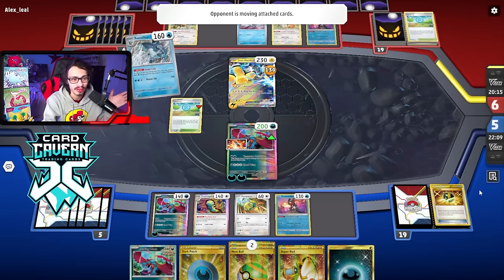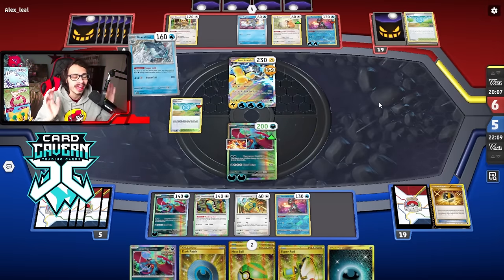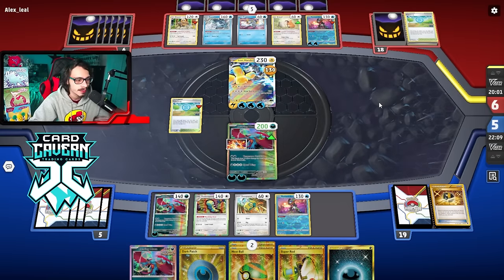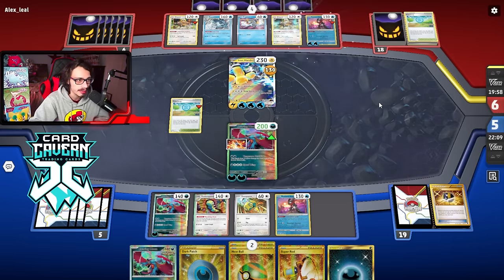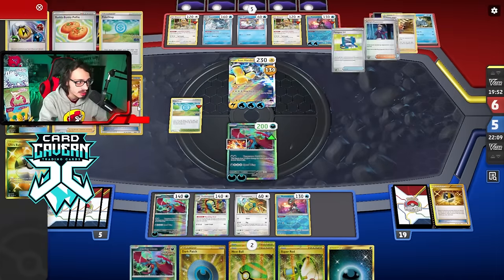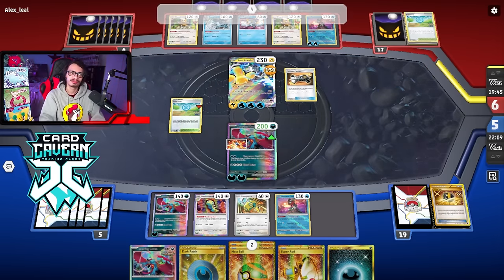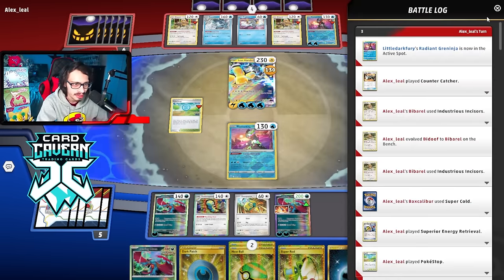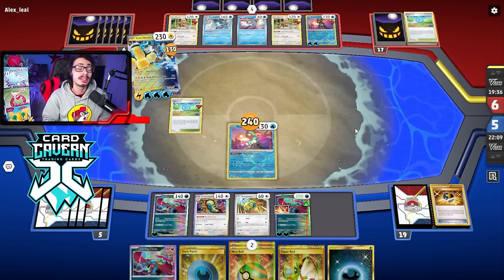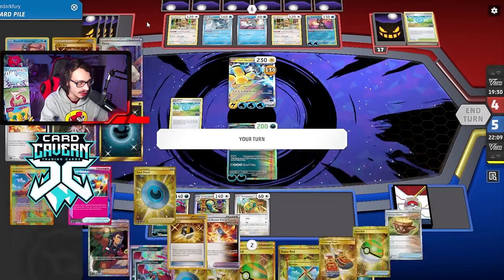They need a Prime Catcher or Counter Catcher this turn. They've already done everything other than one Bibarel roll — and there's no way that one card gives them a gust. They did Bibarel roll into it somehow. Even so, I'm still going to kill the Iron Hands with Roaring Moon and still be ahead in the prize trade. I think they hit that off the Bibarel roll, otherwise they would have played it before.